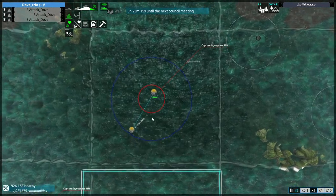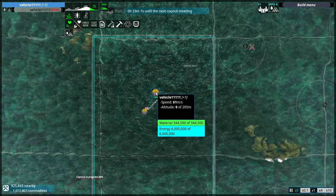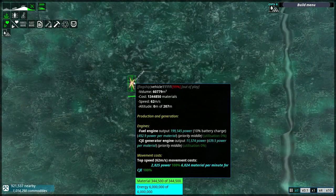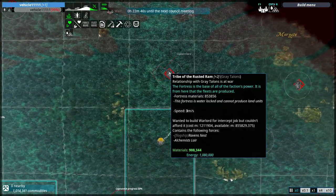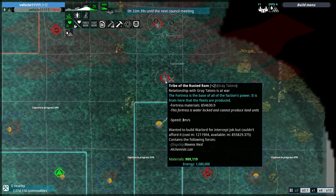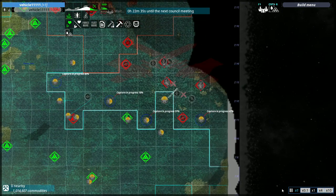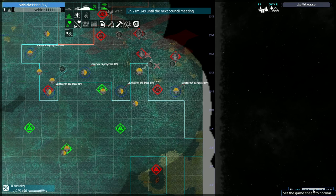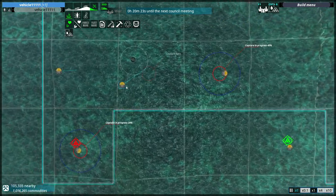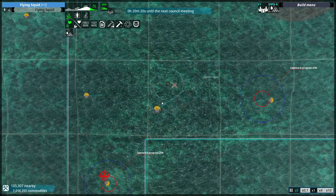It looks like our cargo vessel has arrived. Nice - full resourced and almost full health, and then we'll go against the Tribe of the Rusted Ram. I kind of want to give this a second actually, because they have a lot of materials - they might produce something like a Cobalt, that would be a nice test. I like giving the enemy as much of a chance as I can, but this doesn't feel right to rush things because they are a computer - the AI can't really think that well. It's doing its best.